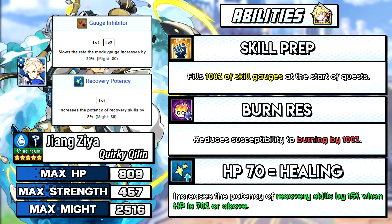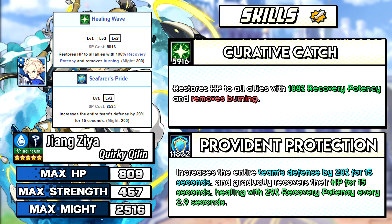For her abilities, she has skill prep 100% and HP 70 equals 15% increased healing. Everything about her is better than Thaniel. The only con is that her skill 2 costs about 3000 more, which isn't that big of a deal in Hybron Hilda Trials, especially since she comes with 100% skill prep and her skill 2 applies health regen. You'll only really need to use skill 2 about 3 times per fight — once in the beginning before the initial blast, and the other 2 times to cushion damage from chasers and stacks.